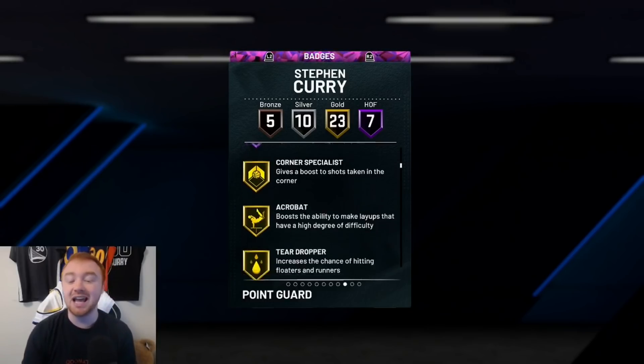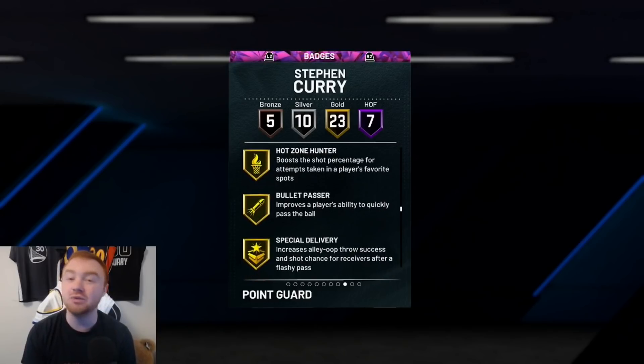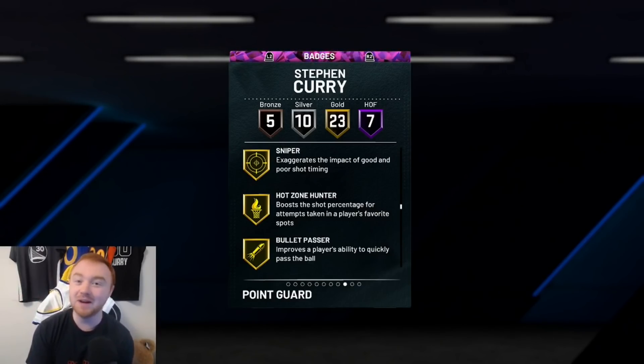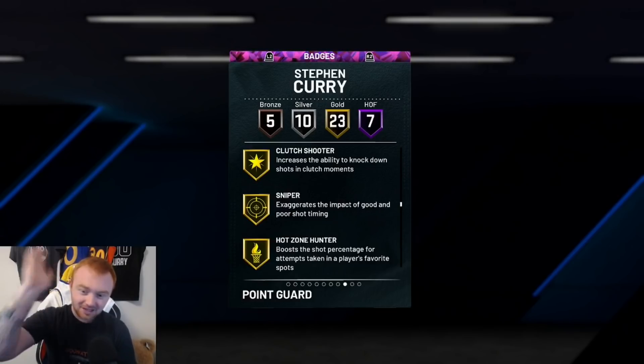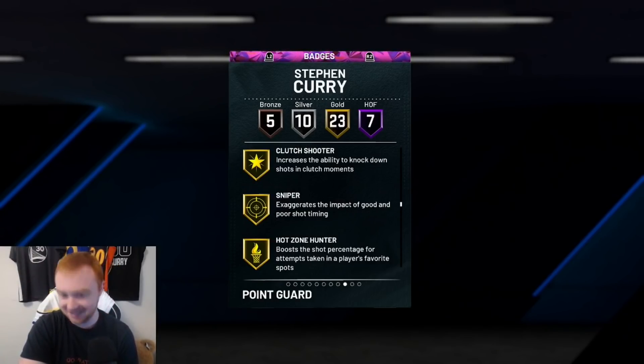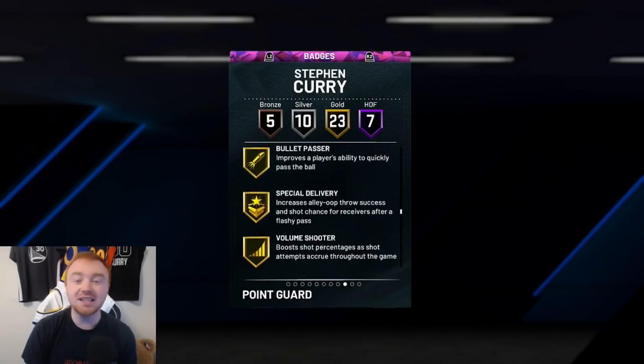There are some other badges like Green Machine and Hot Zone Hunter that are really good. A lot of people think you need them and they're super helpful, but if you're good at greening and know what you're doing, they're not entirely a necessity — but I would put them on your cards anyway, 100 percent. Sniper is an interesting badge — basically it means you could be timmy no thumbs and shoot whites all day and they will go in. Sniper is really important; it's one of the badges that actually goes for a lot in this game. If you time your shots poorly, Sniper will really help you out.